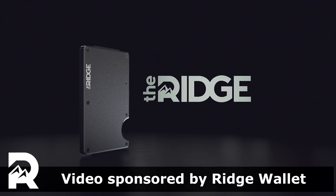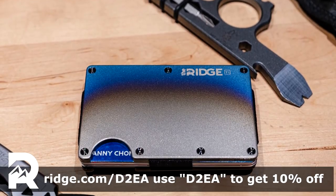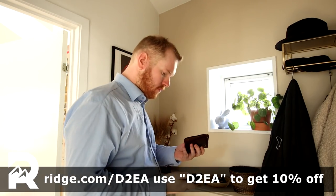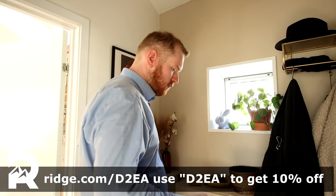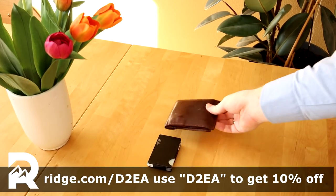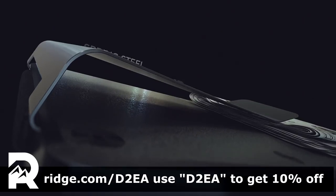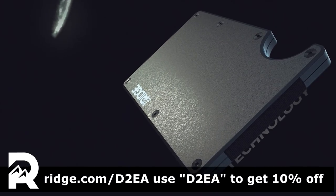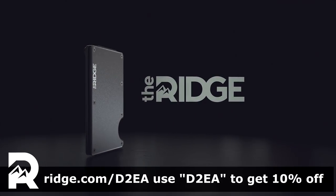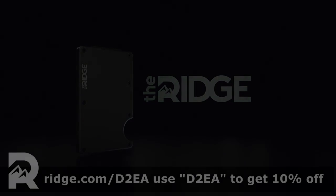Today's video is brought to you by Rich Wallet. Rich creates modern compact wallets made from premium materials like titanium, carbon fiber, or aluminum. Rich is so confident in the product that they offer a 45-day test drive with a full refund if you don't like it. The wallets are easily half the size of a traditional wallet, but they can still hold up to 12 cards and have a money clip on the side. All their wallets also come with RFID blocking to prevent digital theft. Check out Rich Wallet on rich.com/D2EA and use offer code D2EA to get 10% off.